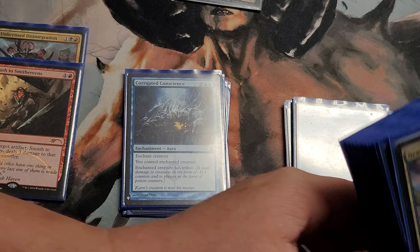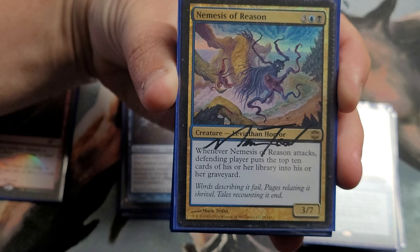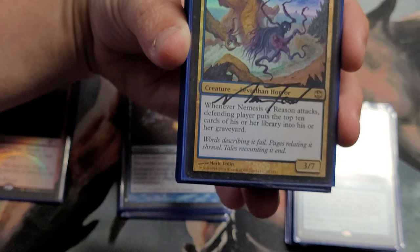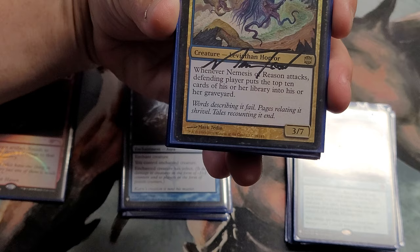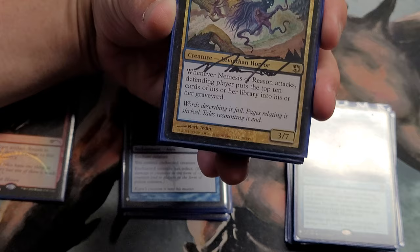I want to show this and give a little shout-out: this is an autographed foil Nemesis of Reason signed by Mark Tedin. For people who don't know, Mark Tedin did the art for the original Sol Ring, Time Vault, Time Twister, Necropotence, Mana Crypt, Emrakul, Nev's Disk — he did a ton of the best cards. I've got a foil signed copy — my daughter got it from a buddy and was trying to build a mill deck. I told her I'd swap her, traded her straight across and gave her some other cards, since the signed one was worth more. She's happy I have it — she likes playing against it.